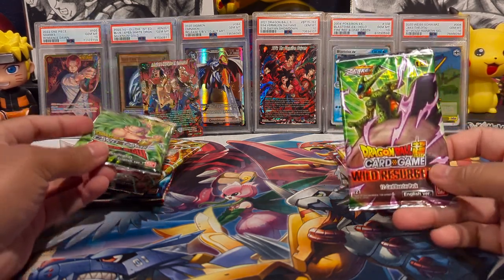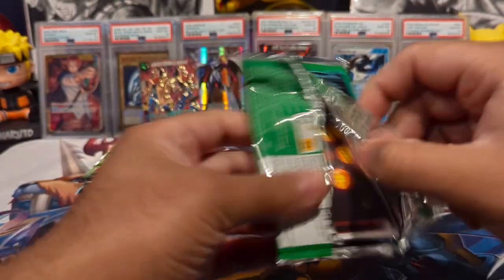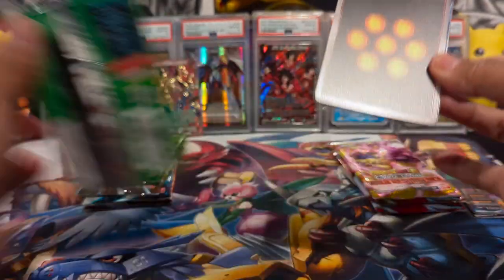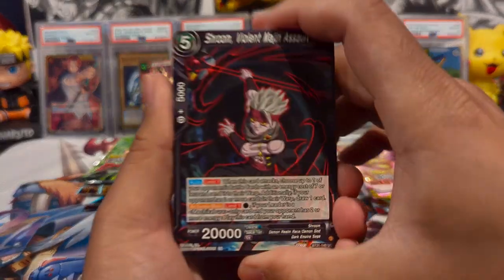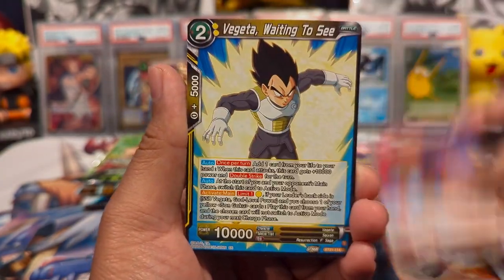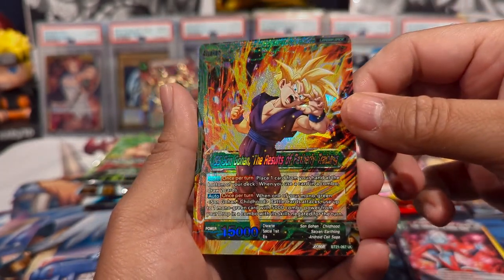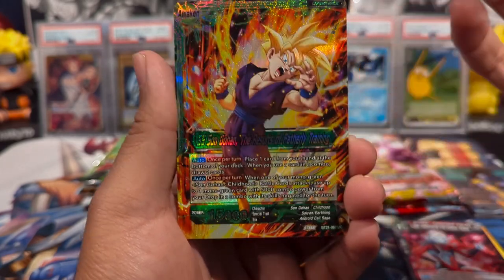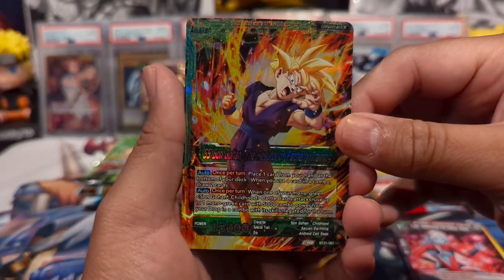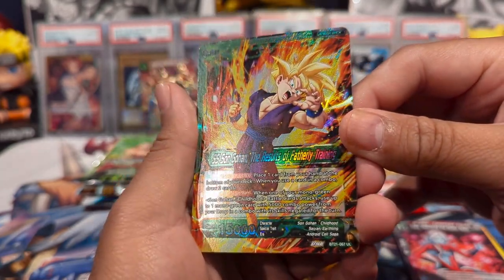Both Wild Resurgence and Critical Blow have God Rares. I have not pulled the God Rare or two of the other Secret Rares in this set, which would be cool to pull. Y'all might have seen the video of iCollect sending me a care pack — I actually sent him one back with a few blister packs of Wild Resurgence, and that one had the Goku and King Kai Secret Rares. Hopefully we still have some Secret Rares in these openings, but I'm so glad he pulled it. And speaking of great cards, we have Super Saiyan 2 Gohan, which is a phenomenal art in the reverse holo.